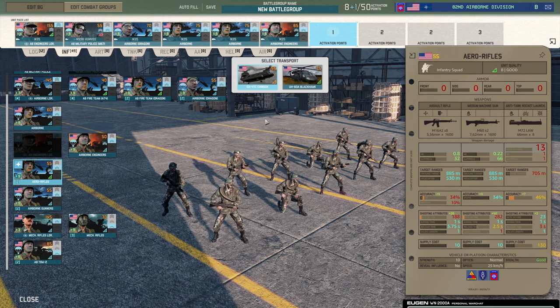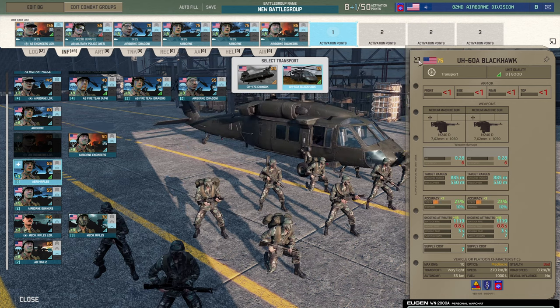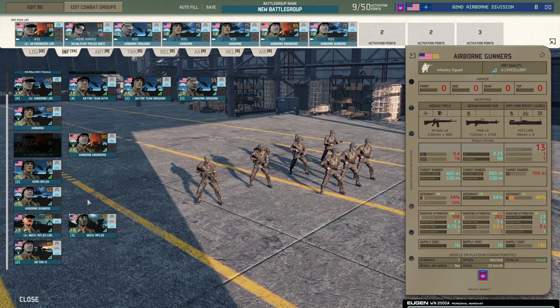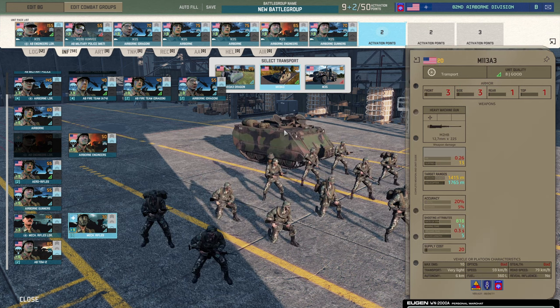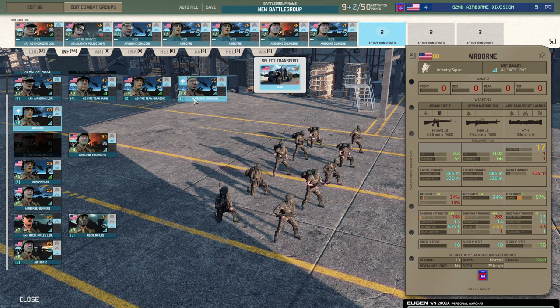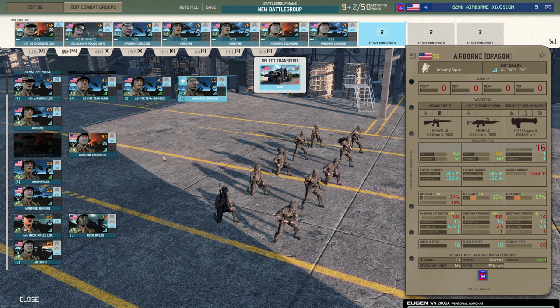You've got the Airborne Rifles, which are your standard, now coming in two different types of helicopter. I'd still probably take a Blackhawk over the Chinook because the Blackhawk's got some guns on it. You've got the Airborne Gunners, which have the LAW and three M60s and are a seven-man squad — pretty good, so I'd grab those guys for the M60s and the stunning capability. You have your standard mech rifles, which can come in the M113A3 and the M113A3 Dragon. You could if you wanted — they're a ten-man squad. But you've got ten-man squads up here that you can forward deploy as well, and they're cheaper. With mech rifles you get three M249s versus two M249s on the Airborne Dragons, but they're considerably cheaper and you can forward deploy them.